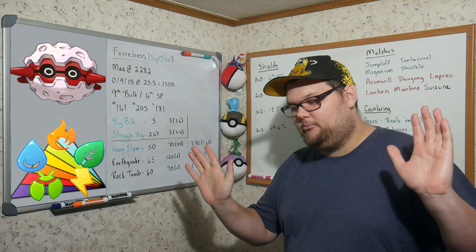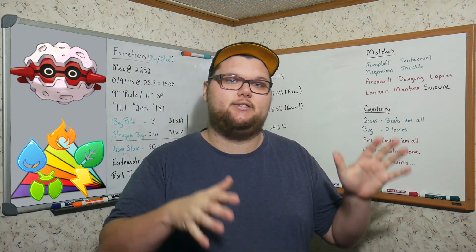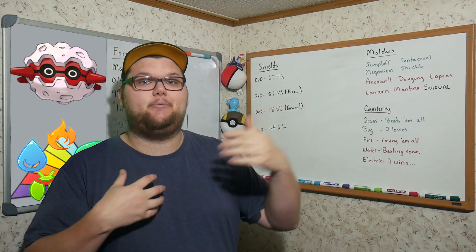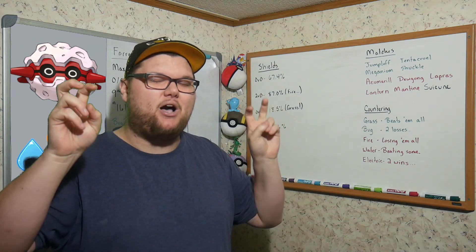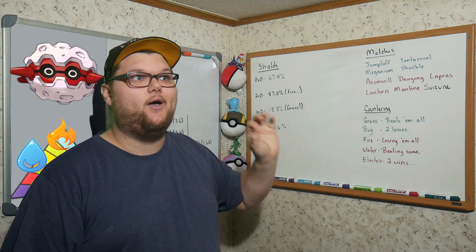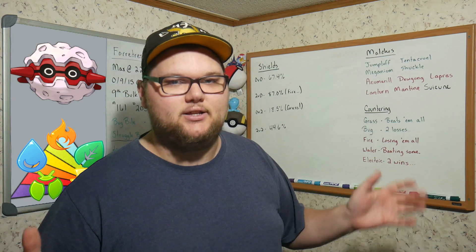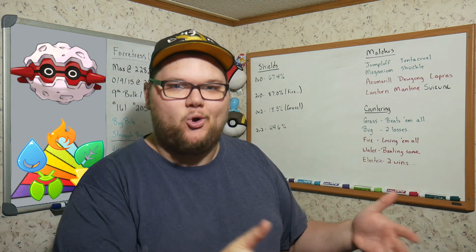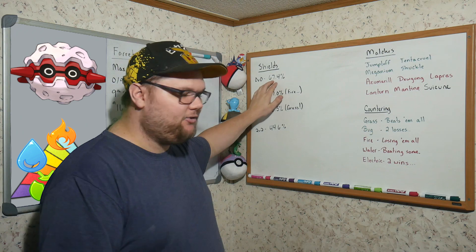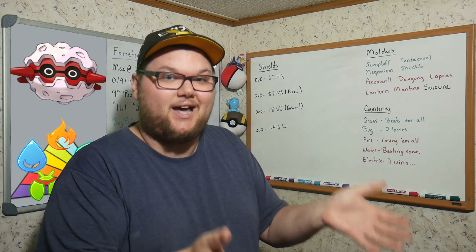Now let's look at how Forretress does in shielding scenarios. In the zero-versus-zero situation — no shields on either side — Forretress wins 67.4% of matchups. That's pretty good. With five typings in the Rainbow Cup, 20% represents roughly one typing, so 67.4% is approximately three typings' worth of Pokémon. That's a lot.